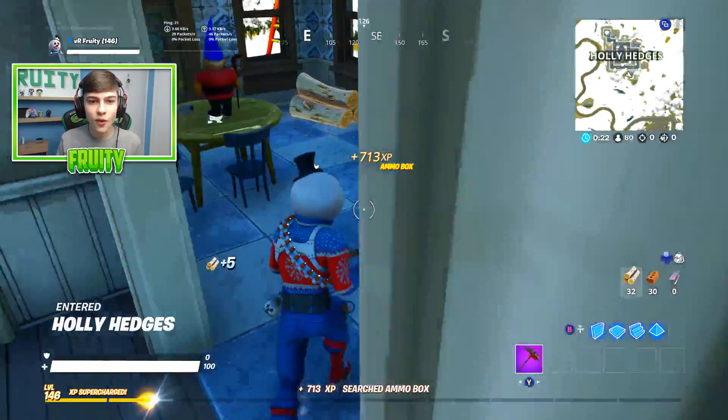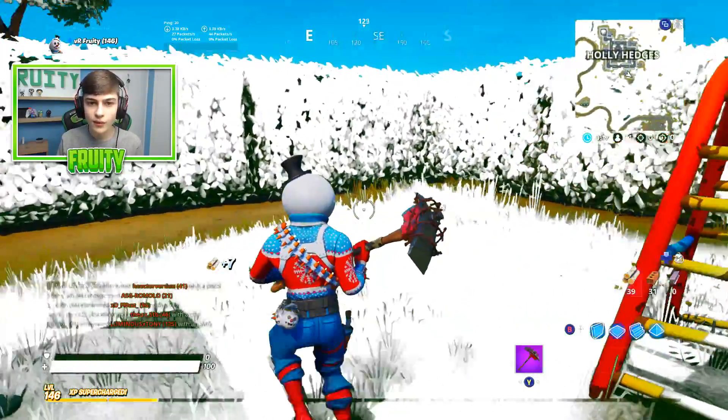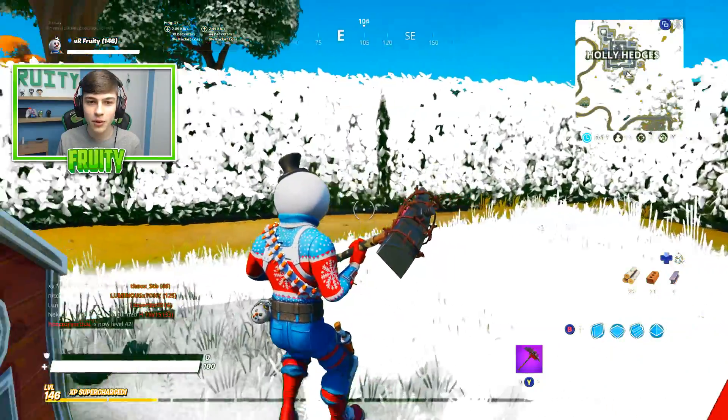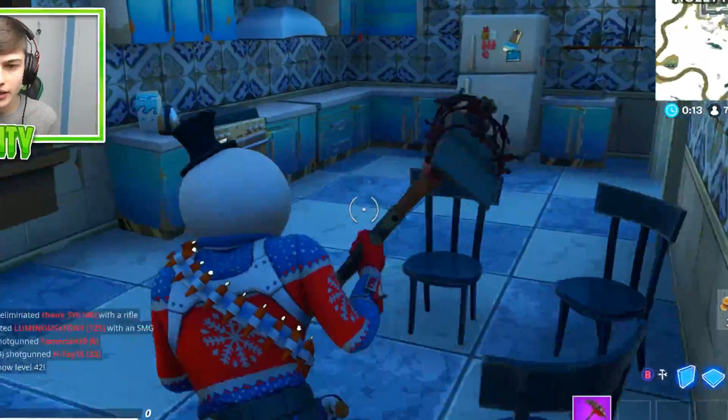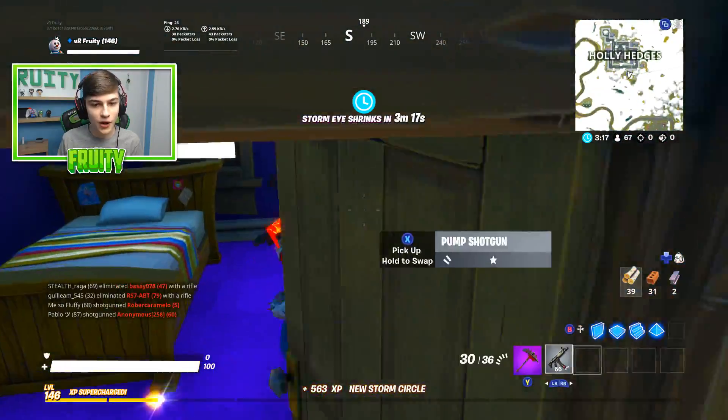We are in the world of Fortnite — not just any world of Fortnite, but a world just covered in snow. The bushes, everything is covered. There's someone landing here, let me go get a gun real quick. Also, let's try and ignore the fact that my health bar and some other things are covered in snow as well. Not sure what's going on there.